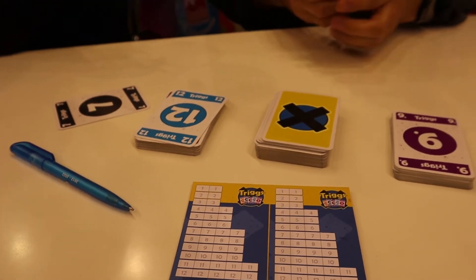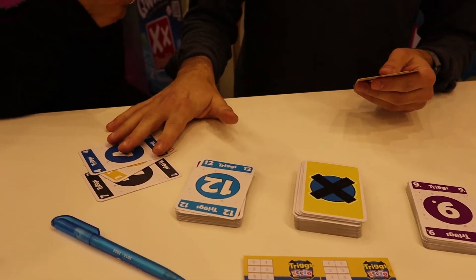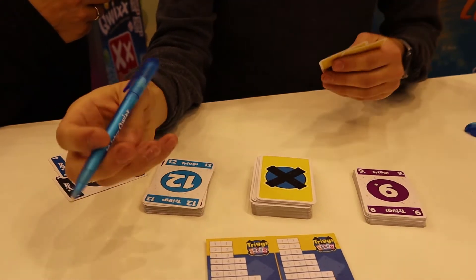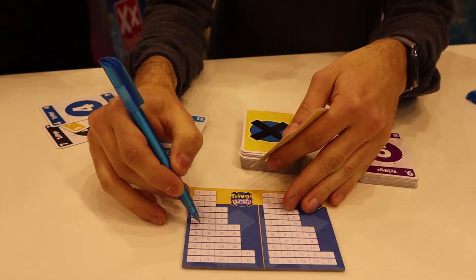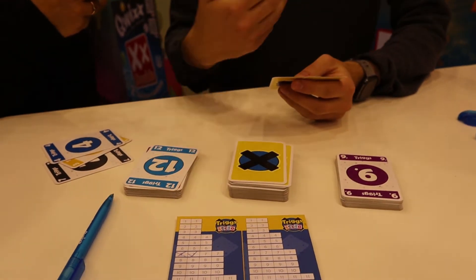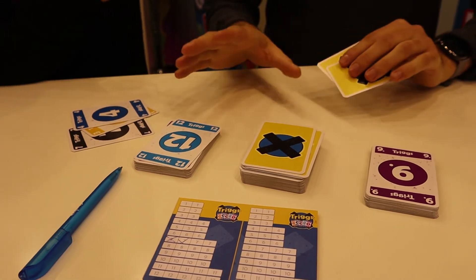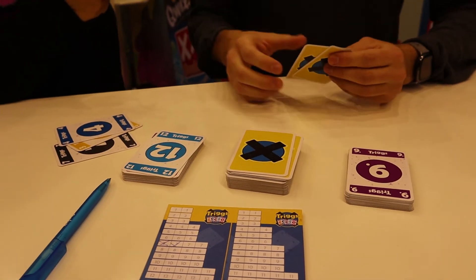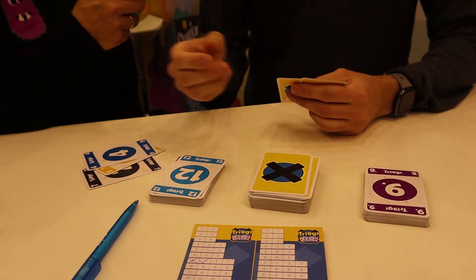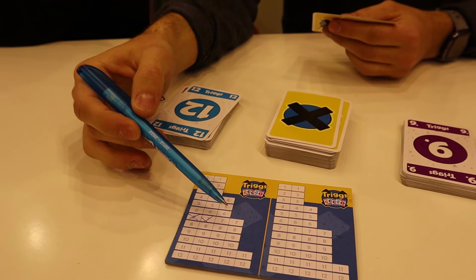We also have another option — we can combine two cards to create a seven, for example. And now I can cross off these two boxes. During the game, I draw my cards back. When I play my hand completely without cards, I can draw five instantly back, and then the next player continues. The special thing is each box at the end of each row gives an extra cross immediately.